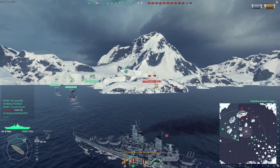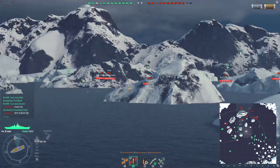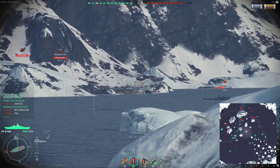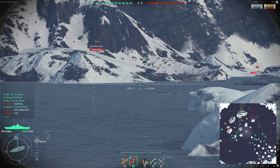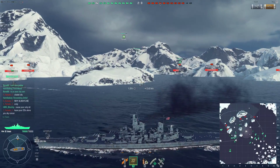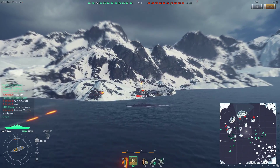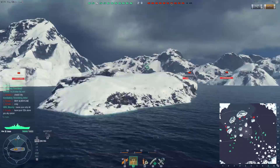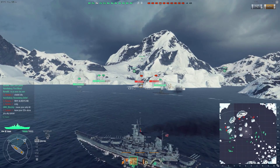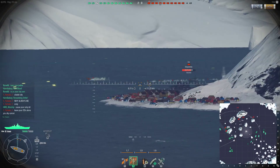The Kagero is dead — our carrier took him out, so the only destroyer is gone. There's a Mogami 16.8 kilometers away pulling back a little. We fire and hope for the best. Come on, citadel! A few shells land in front and the rest behind — he did turn in, so can't really complain too much.